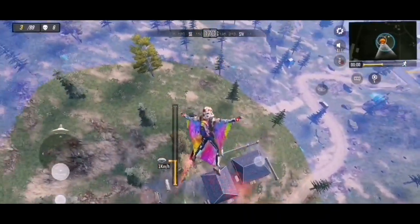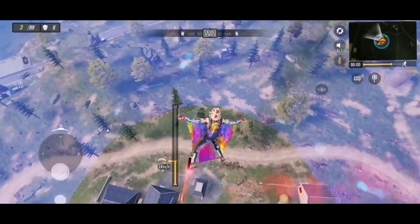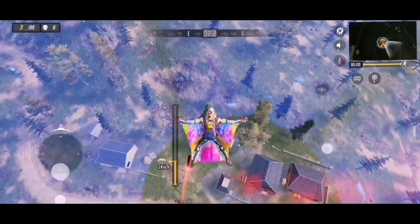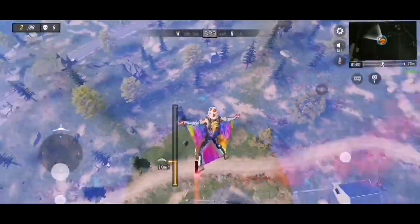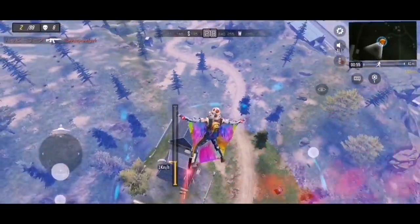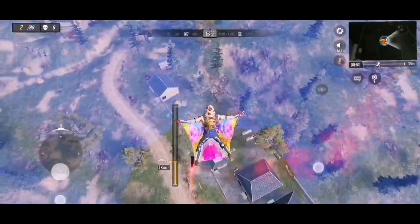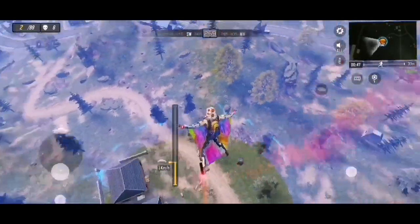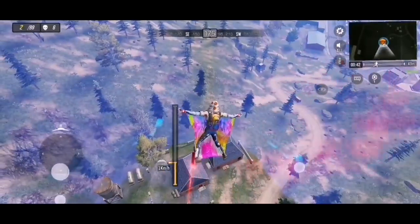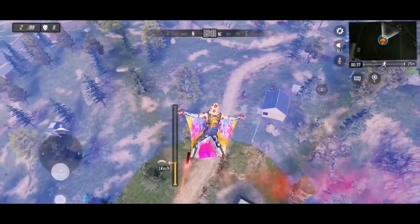It works very well. As you can see, there are still two people left and they haven't even found each other yet. Once there's one left, you just jump down, because normally the gunfights happen out in the open. Once you see one guy dead, you just head straight down and go kill them. That guy is obviously chilling in one of those buildings right now. You can really stay up here for a very long time using this method — just move yourself around in circles to stay inside the safe zone.